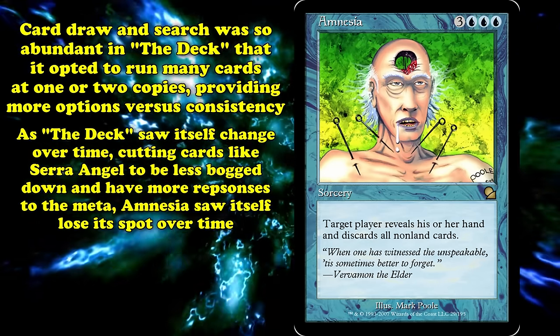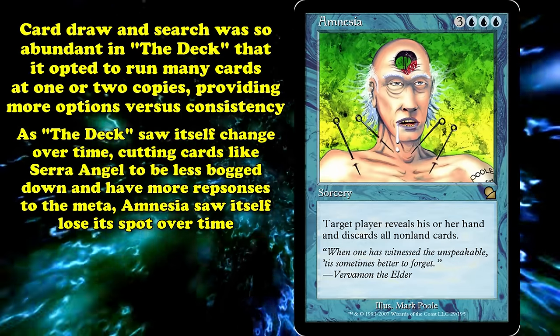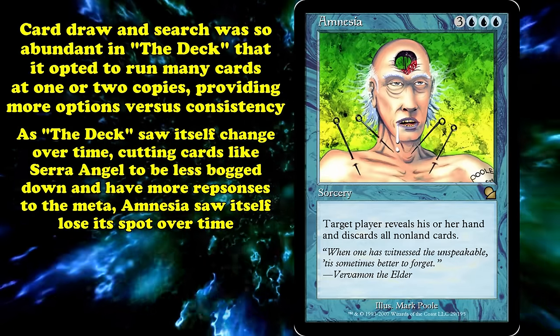However, as the deck saw further tweaking and cut cards like Serra Angel to be more streamlined and better respond to the meta, eventually Amnesia was cut from builds too.